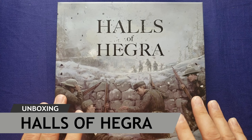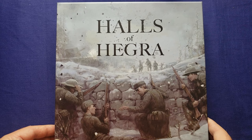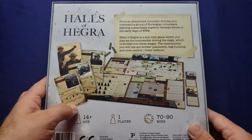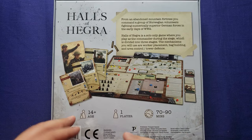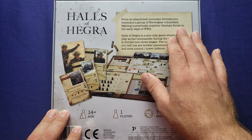It's a worker placement survival war game and I can't tell you how much I love all those things put together — that sounds wonderful. This is designed by Peter Olson and published by Tompet Games. From an abandoned mountain fortress, you command a group of Norwegian volunteers fighting numerically superior German forces in the early days of World War II.